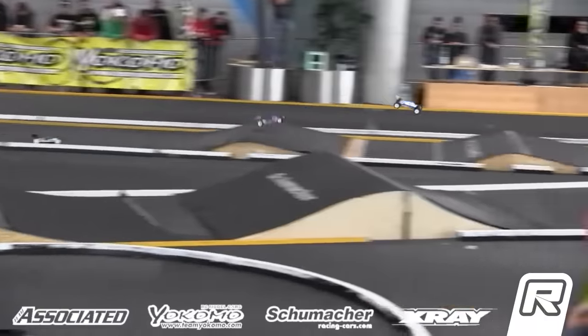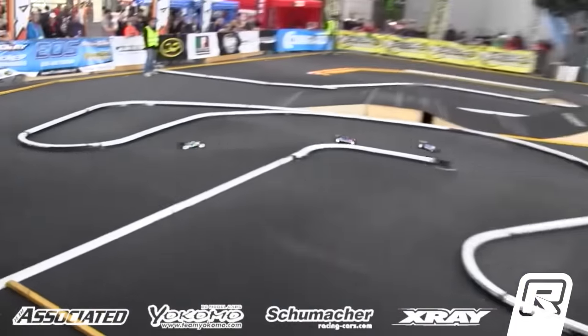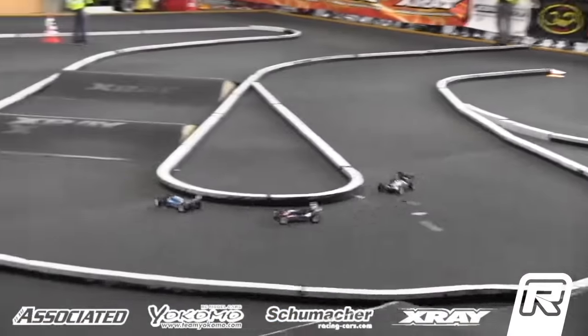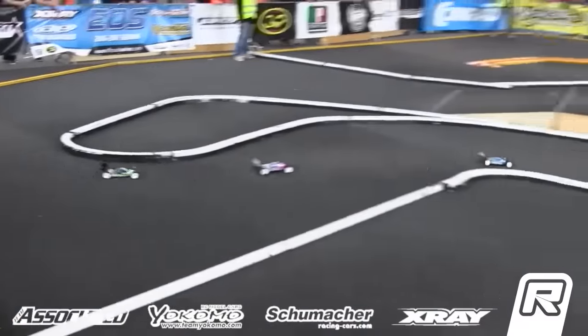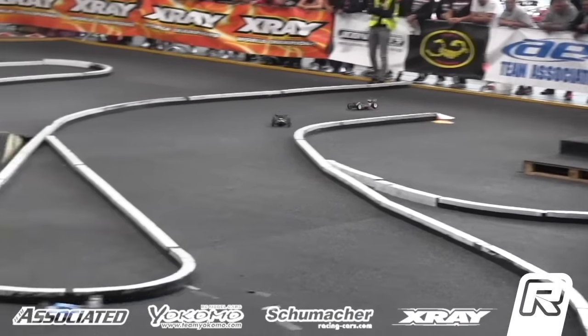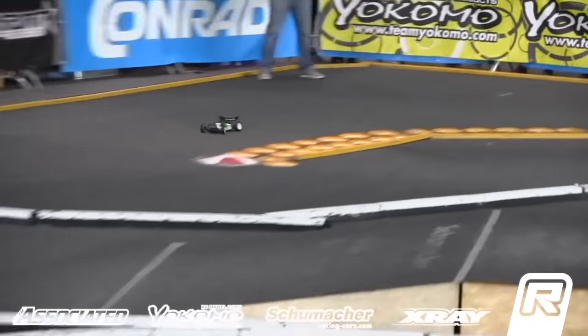A full straightaway lead plus for Quailo. The race for that two spot — coming up to the Schumacher double, all three of them stick the landing — so close, throw a blanket over them. One minute to go, up and over the Associated step up, step off. It's Martin in second, Reinhardt behind him, and Orlowski. Out of the X-Ray corner into the Yokomo sweeper — Bruno Quailo in control. The race for the two spot — Lee, Mark, and Mikhail trying to find a way by, nose to tail. Mark catches the corner coming down that very difficult step-down section. Thirty seconds to go — Lee Martin in second, Mikhail Orlowski third.